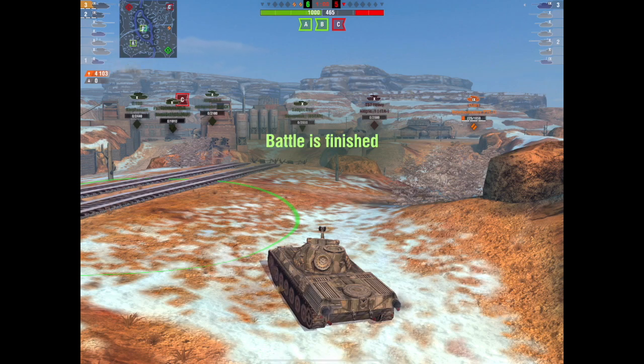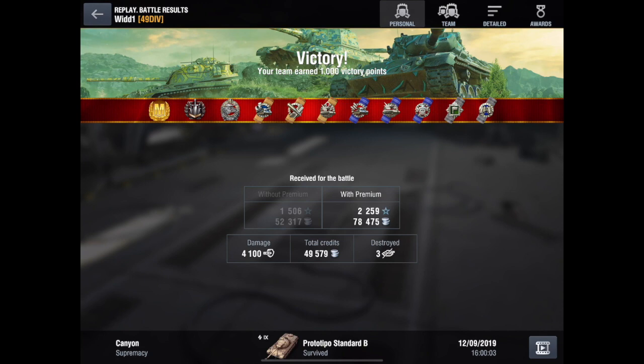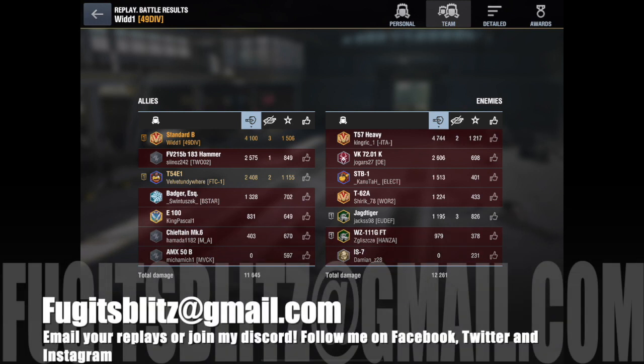He does 4103 damage, wins the game for them effectively — but no doubt the Mark 6 is still going to report him. It's a fantastic mastery, and he gets more credits than the last player did: his toon mate in the Foch only got 42,000, WID gets 49,000. That's been WID versus the Standard B — OP tank or OP player? It's for you to decide. Comment and like below, and if you haven't subscribed yet please do so. The Chieftain Mark 6 only did 403 damage — ouch, that's gotta hurt.